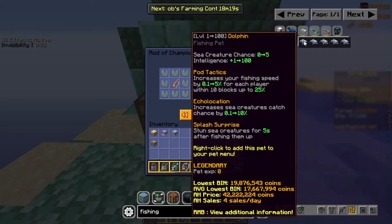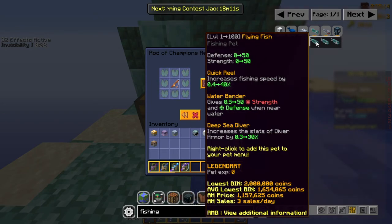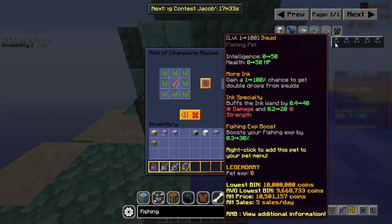If you want to go solo, you can try for a Flying Fish Pet. If you have Diver armor equipped, it also boosts your stats. The Squid Pet is pretty multi-purpose — you can use it for money-making with the doubled drop amounts from squids, or for increasing your fishing XP.